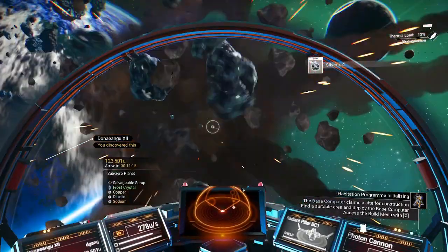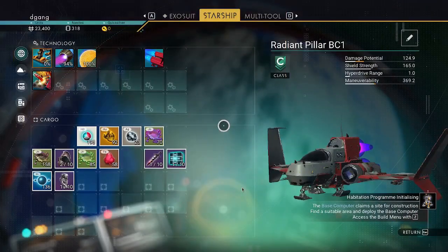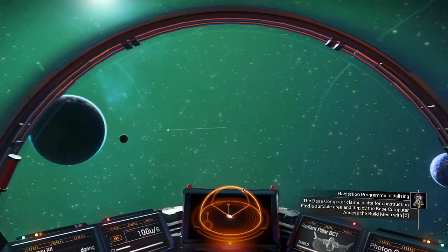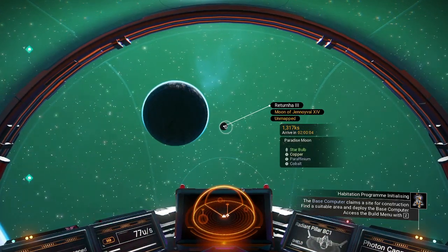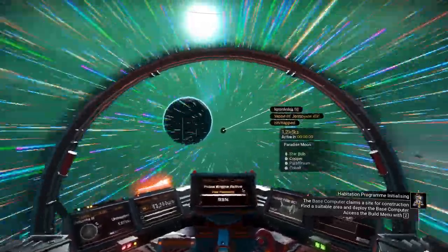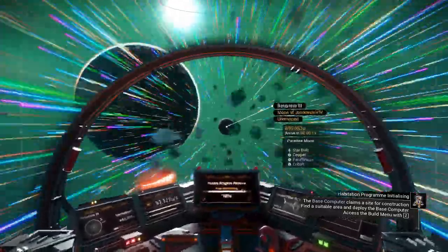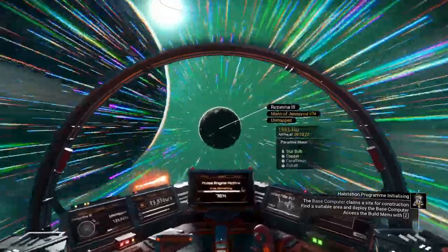This planet... one had zealous sentinels, the other one has enforcing sentinels. What does this little moon here have? It's a paradise moon. Let's go to the paradise moon, because that's not going to have any sentinels. We'll put our first base on the paradise moon.